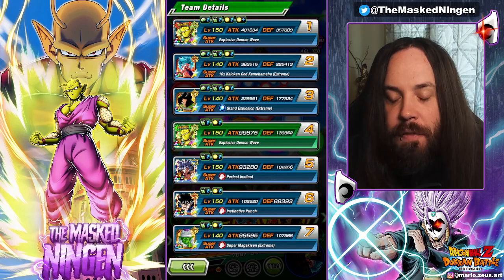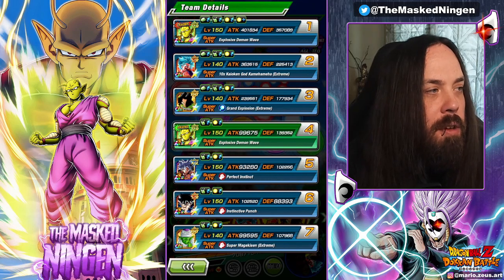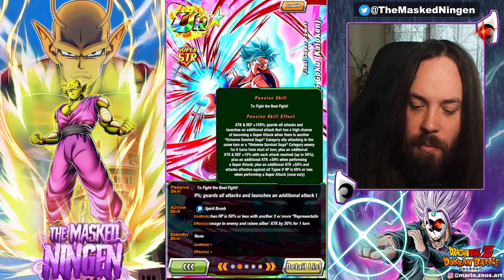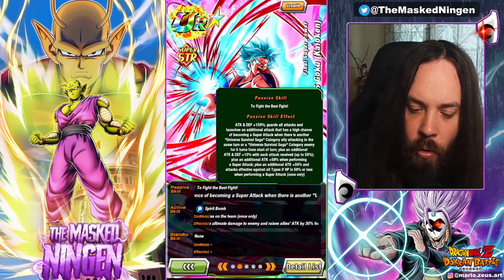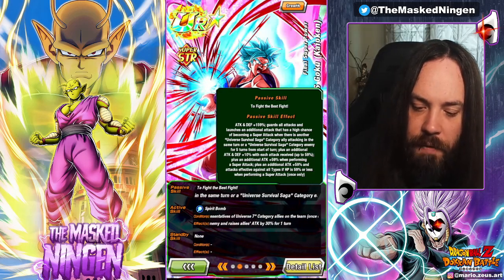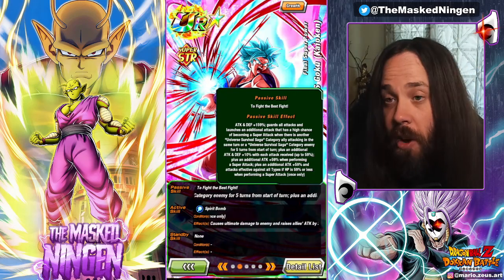The difficulty with this unit comes down to building his team. Because say, for example, you want to use Physical God Goku and he's on his 200% leader skill — the biggest drawback to using him doesn't really show much in his passive. Ideally you want to be running one Universe Survival Saga ally or have a Universe Survival Saga enemy, because that means he has a guard and a high chance to launch an additional attack that has a high chance to become a super. You only need one.